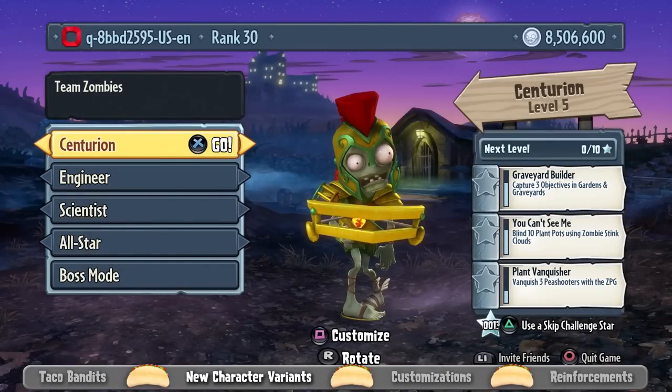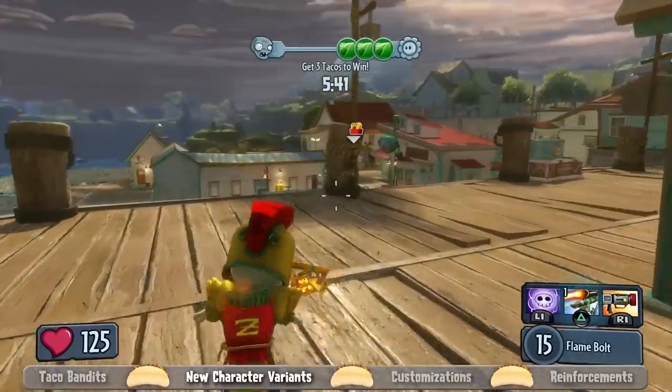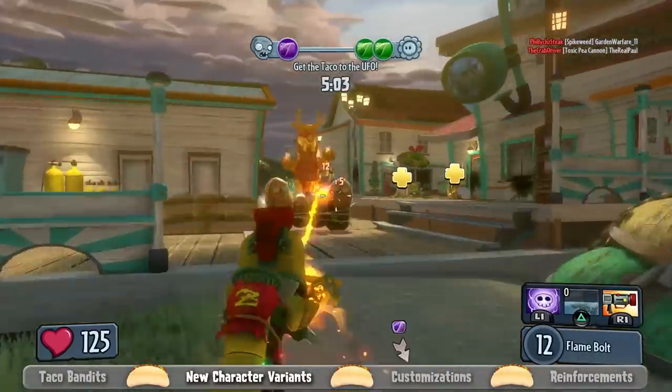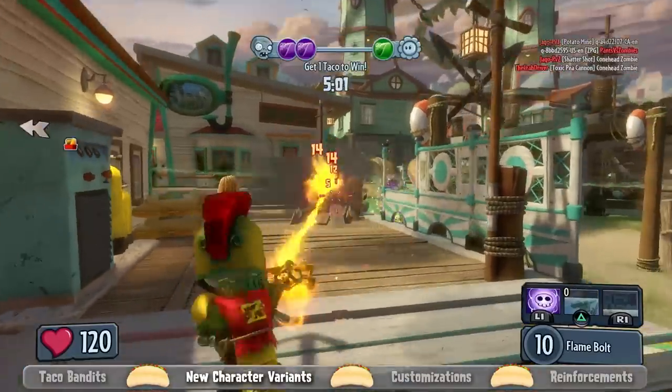We have seven brand new characters for Legends of the Long. Starting with the zombie side, we have the Centurion, who is our Roman-inspired soldier variant. He has a single-shot, semi-automatic weapon, does fire damage on impact — very fast, very accurate, good at range.